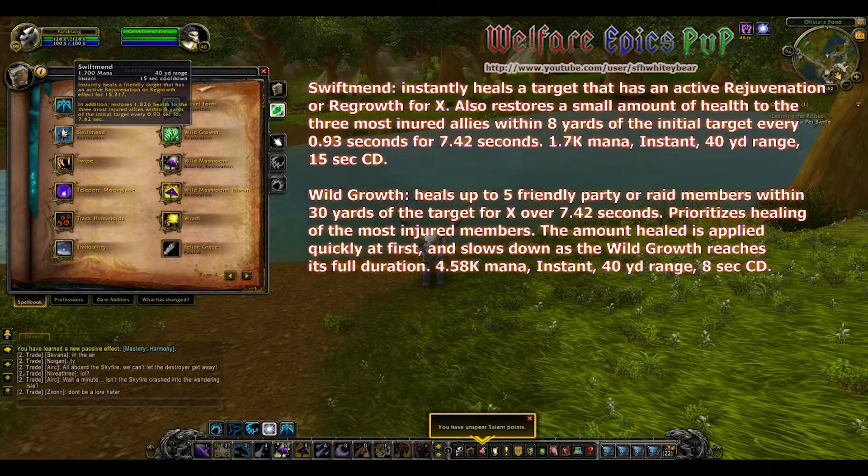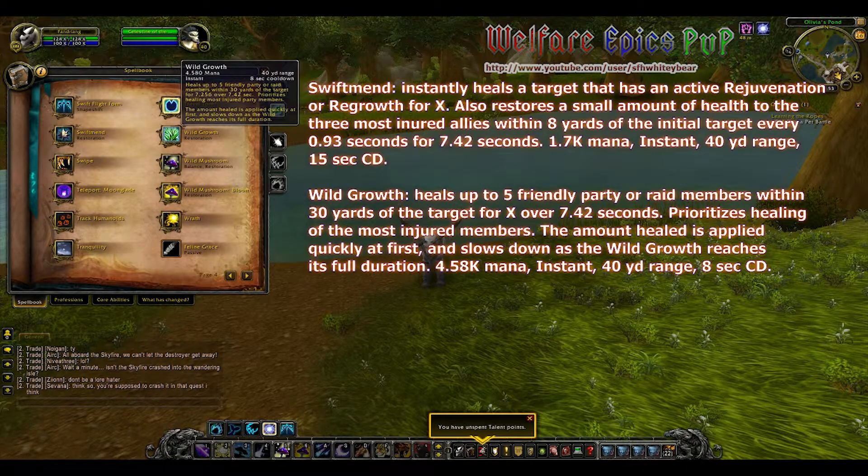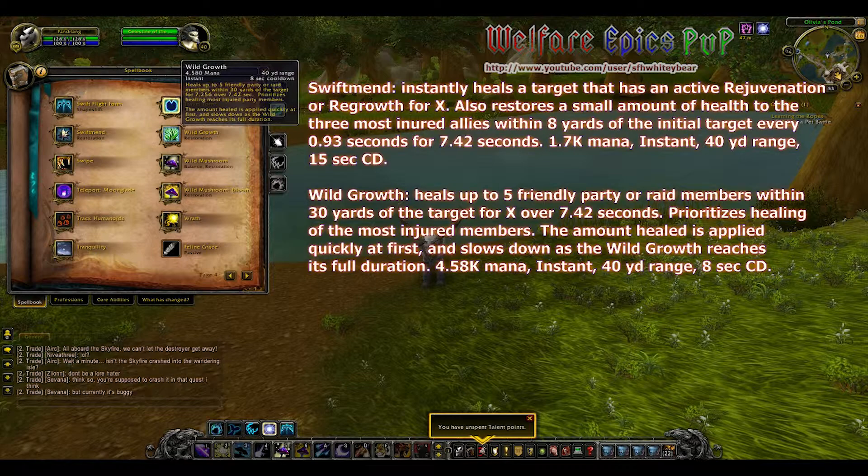Swiftmend instantly heals a target that has an active Rejuvenation or Regrowth for X. It also restores a small amount of health to the 3 most injured allies within 8 yards of the initial target every 0.93 seconds for 7.42 seconds. Wild Growth heals up to 5 friendly party or raid members within 30 yards of the target for X over 7.42 seconds. It prioritizes healing of the most injured members.